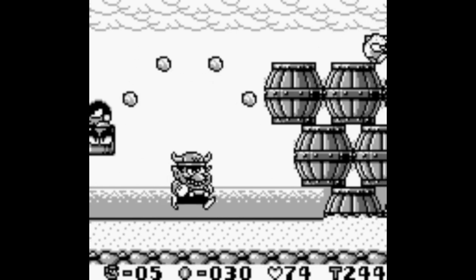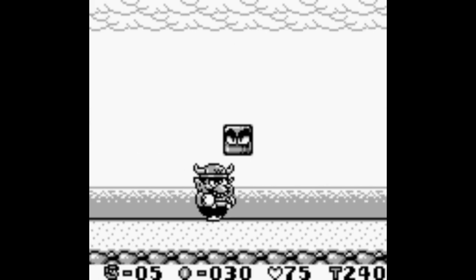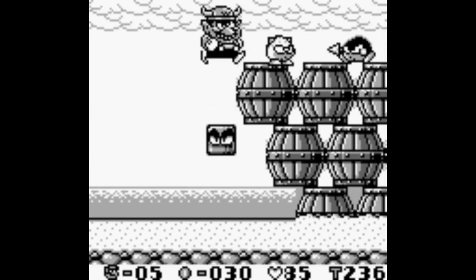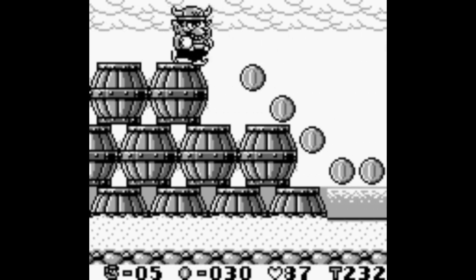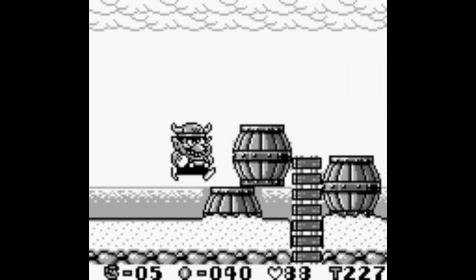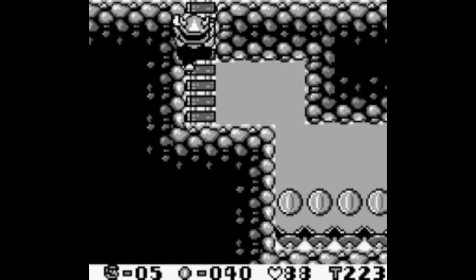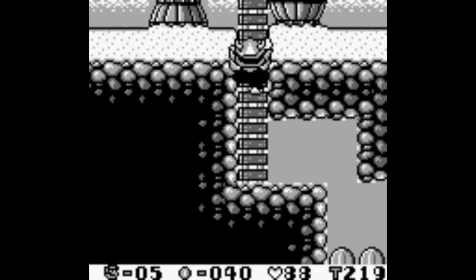If you hit a power-up hat that you already have on, you get 10 hearts instead. There's a hidden block here that lets us jump up. If two enemies are touching while stunned, you can just touch them and they'll get knocked out rather than having to pick one up and throw it on the other. And down here is an area we can't access yet — those crab claws down there will make short work of us, so we'll have to come back later.